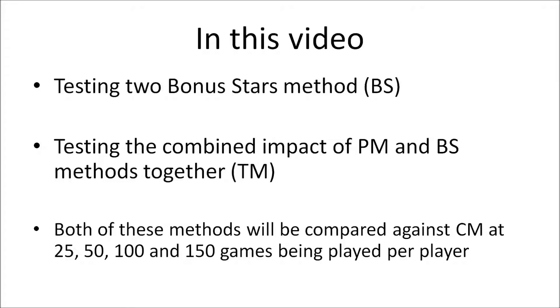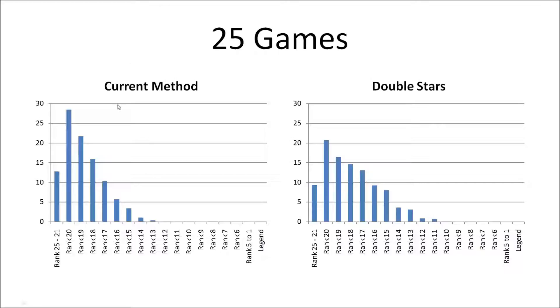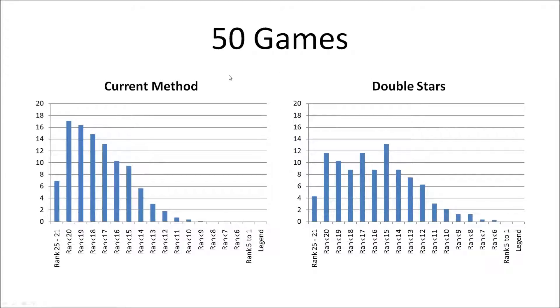What I want to share in this video is the results of testing the double bonus star method, and then testing the combined impact of the plateau method and the bonus star method together in one single run — both compared against the current method at 25, 50, 100, and 150 games per player. Looking at our first results graph, we compare the current method on the left against the double star method on the right. The y-axis shows player percentage distribution. The current method has a reasonable decay going from rank 20 towards rank 14-13, and the double star method has a similar decay but with higher percentages of players at the higher ranks in the teens.